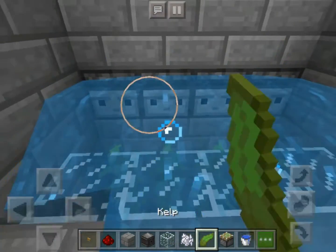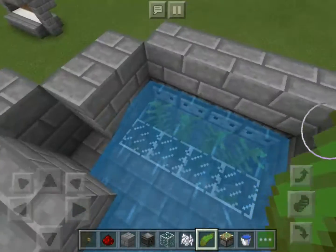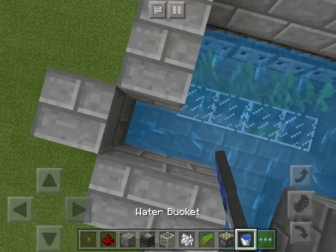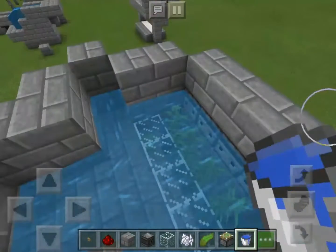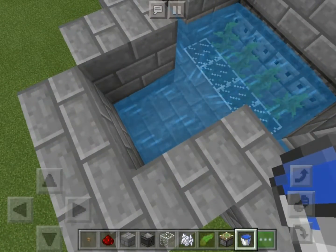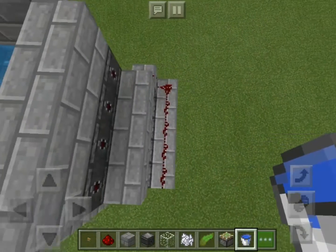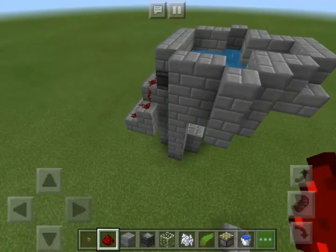You should remove the kelp first before making this farm, because I think the kelp grabs the source block and it stays in place. Now we have the whole farm going. Pretend there's a hopper here that picks up items and goes into the chest. So let's wire up a redstone circuit now. This will be automated when the kelp grows.